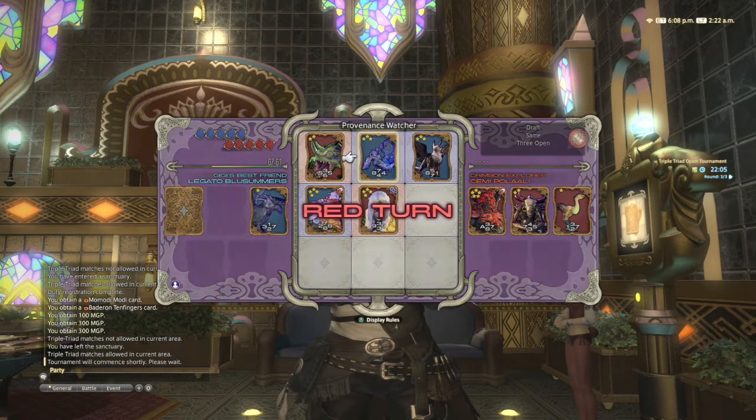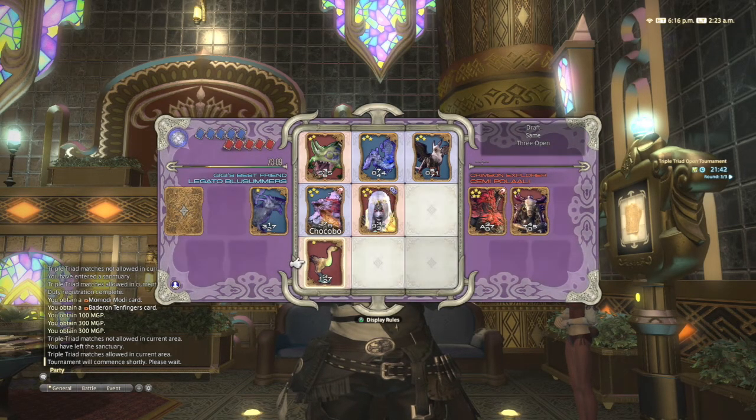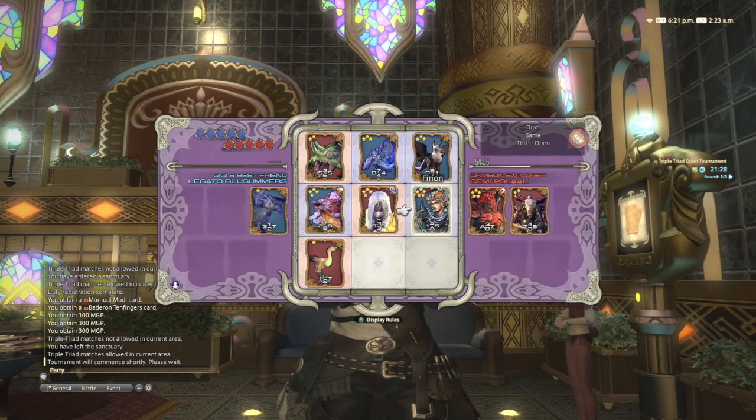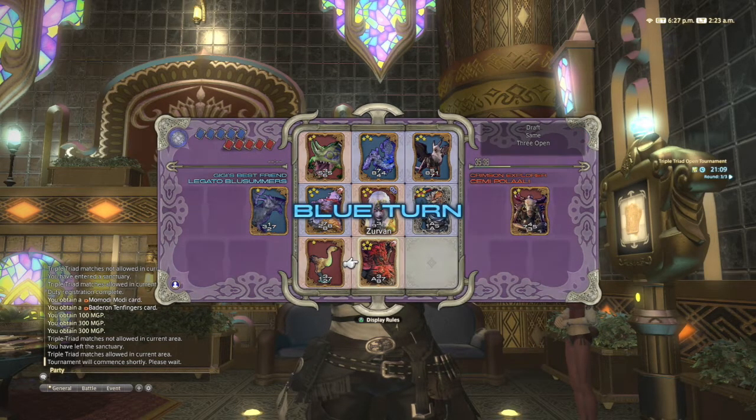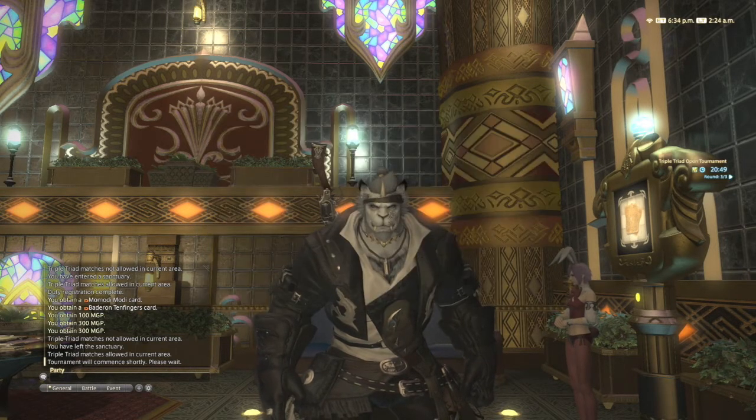He gets his Griffin out and I realize I can't overtake it with the seven. I'm in a weak spot — I can't really turn anything over. I put my Chocobo down knowing he still has his five-star left, so he's probably going to win this one. He gets out his five-star with an Ace at the bottom. I use Zervan, and I was taking time to check for any Same rule interactions with the seven and three, but there wasn't one. We manage to finish with the draw, which is unfortunate — if we'd won we might have won the tournament — but with the draw we end up in second place.